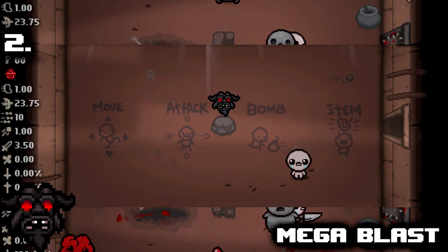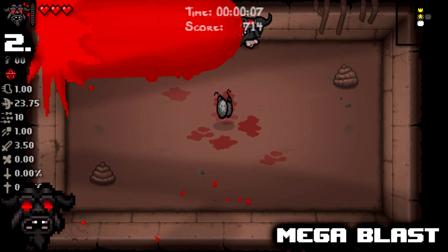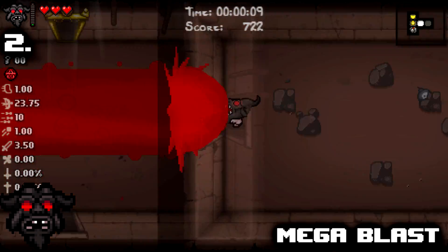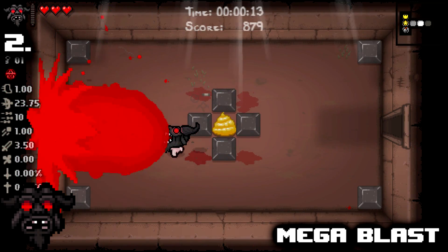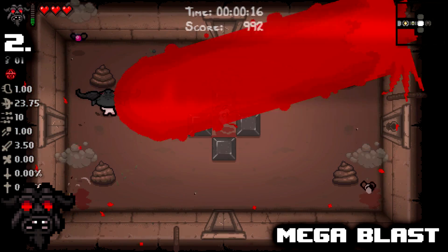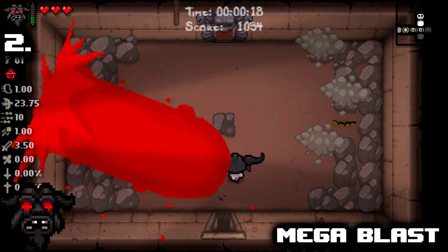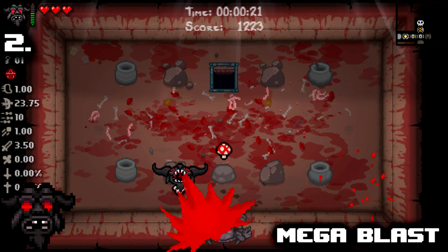Number 2: Mega Blast. I mean, what's there to say? It's borderline as close as you get to auto-winning a run, and it's a dang one-heart deal. A massive brimstone laser that wipes out everything in the room, and you carry it between rooms, charging it up so you can use it again once you're done. Sure, it's one of the hardest unlocks in the game, but that literally doesn't matter at all in these rankings.